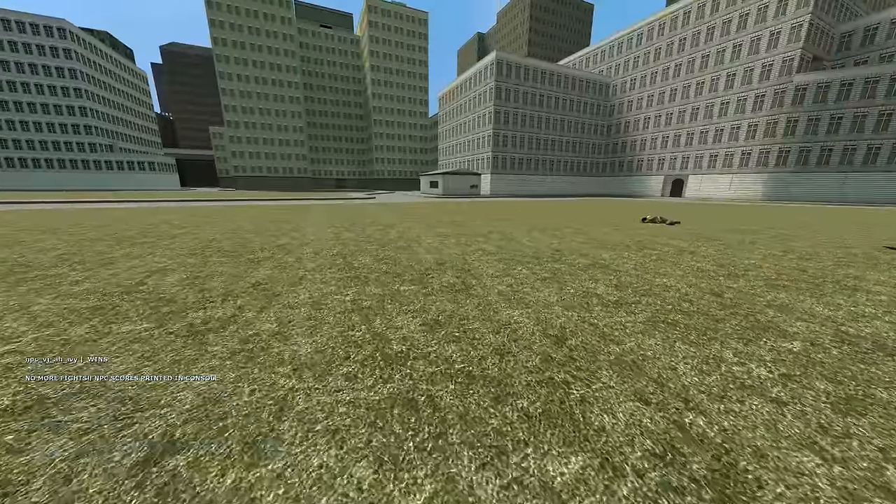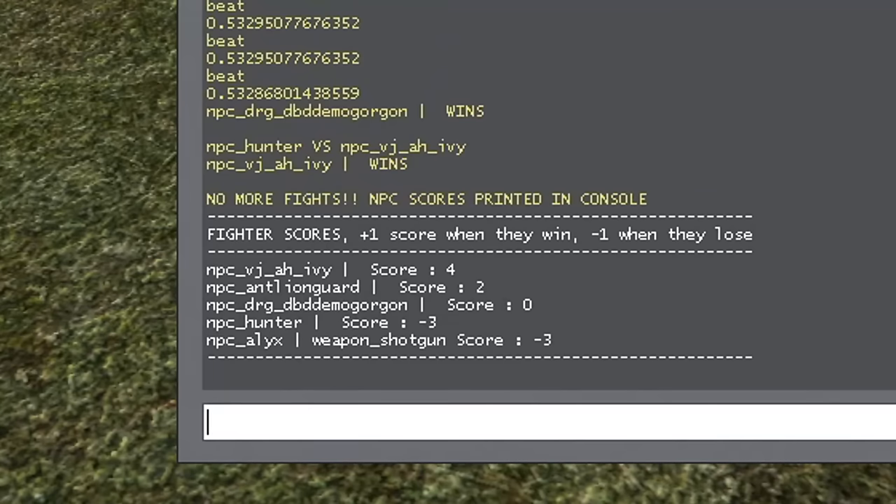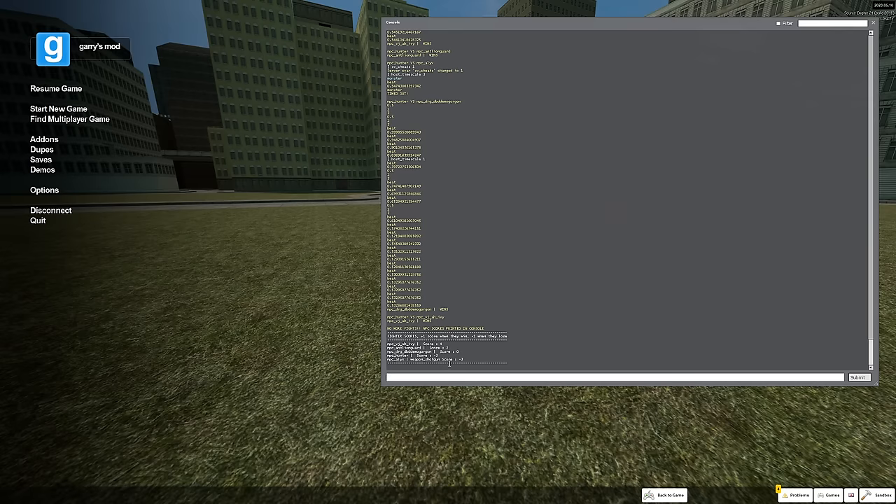I think you guys knew where this was going. The ploosh is at four — the most points — and is the winner of this championship. Next up we have the antlion guard with a score of two, and the demogorgon with a score of zero. The demogorgon must have lost a few because it did win some, but then lost that score when it lost those rounds. The hunter finished at negative three, and Alex at negative three as well — that timeout definitely screwed both of them.